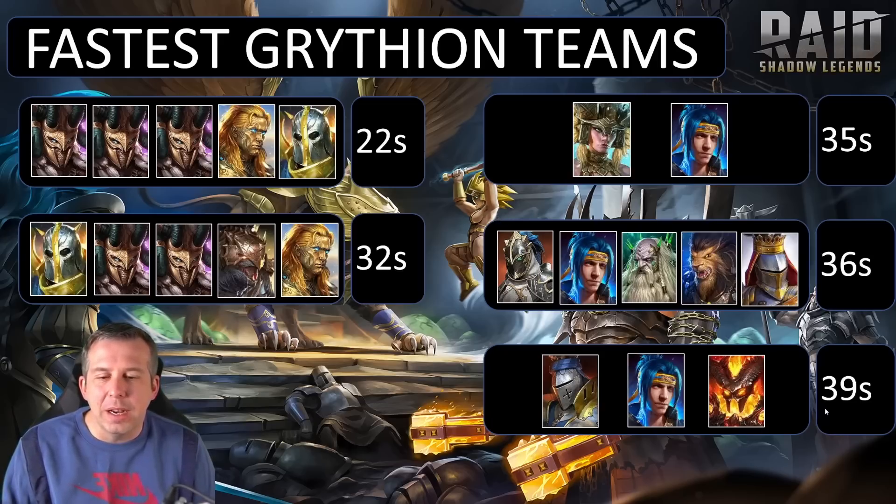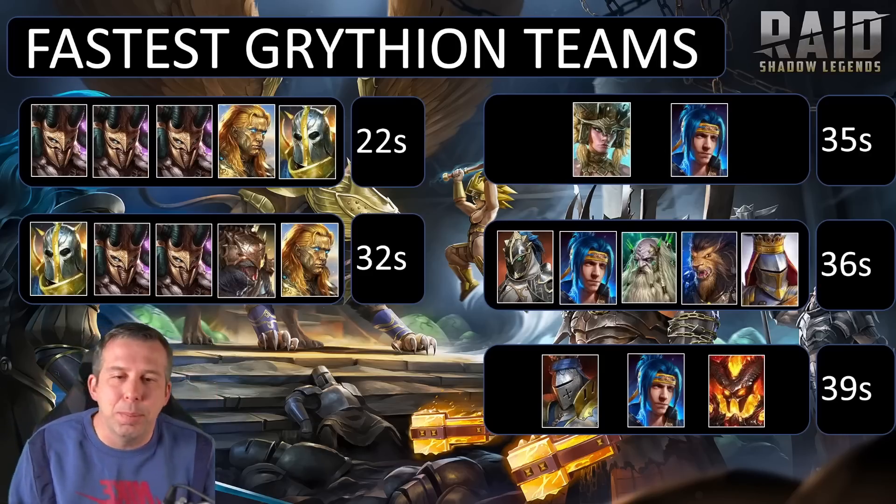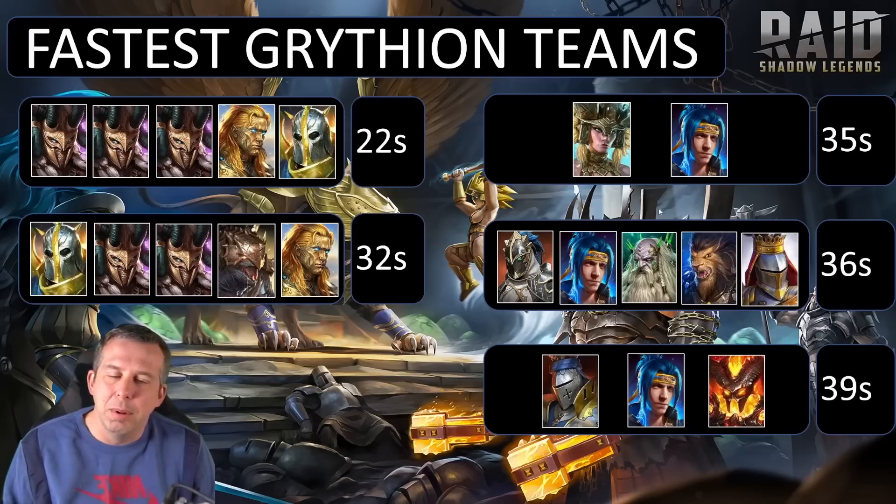The Griffin gets absolutely demolished — look at this. Fifth best is 39 seconds with a three-man squad: Baron blowing up waves, Ninja and Drex humiliating the Griffin. Then 36 seconds — enemy max HP, another wave nuker, Ninja again, another enemy max HP, and Brogni providing a bit of protection. Third place is a two-man squad — I'm guessing Trunder nukes the waves with an insane amount of luck from relentless gear and perhaps refresh gear combined.